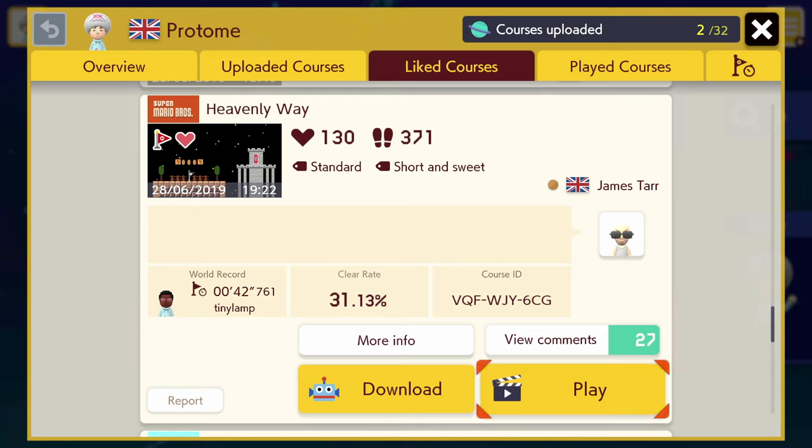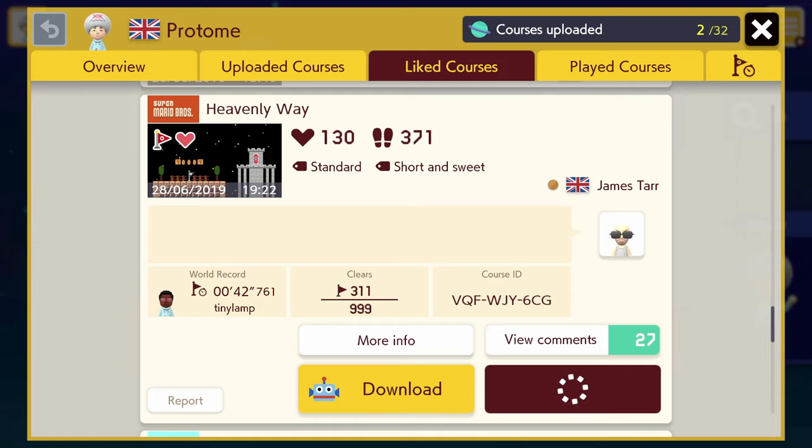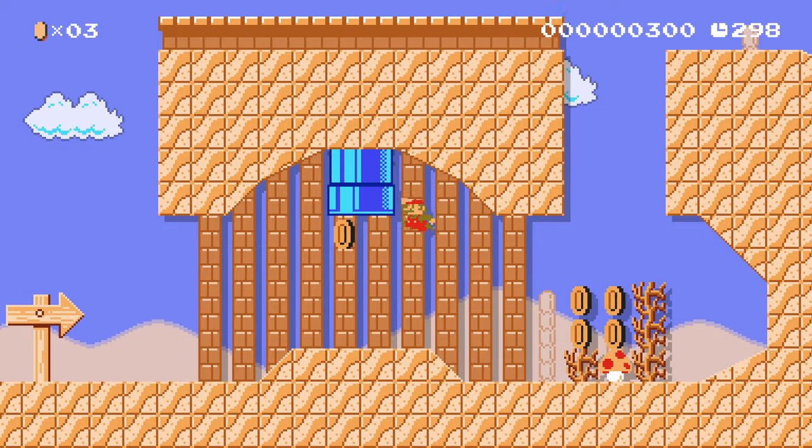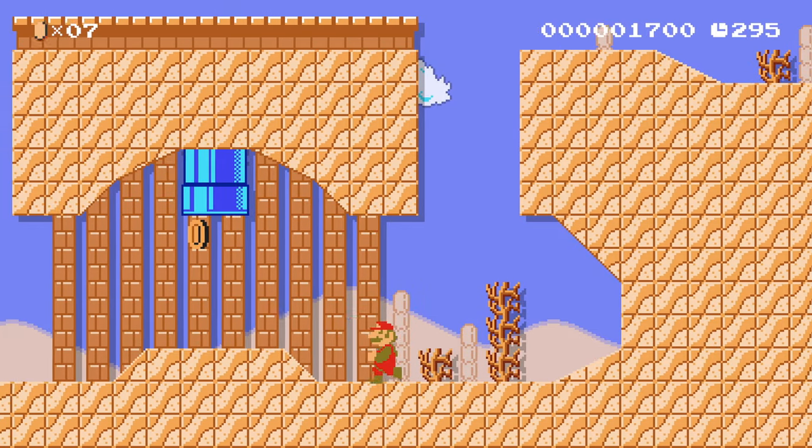Next up we have Heavenly Way by James Tarr, which is also their username on the forums. The level ID is VQFWJY6CG — and again it'll be down below. No offence James Tarr, I'm not slating you here, I'm just winging this video as I go. Clear rate is pretty high at 31% — that's pretty good, it's not the hardest level. I played this one but I don't remember which one it is. Oh, I do remember this one — this one is easy, it's nice though. I like this one.